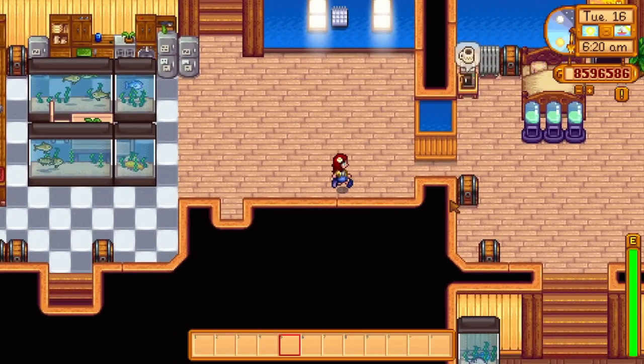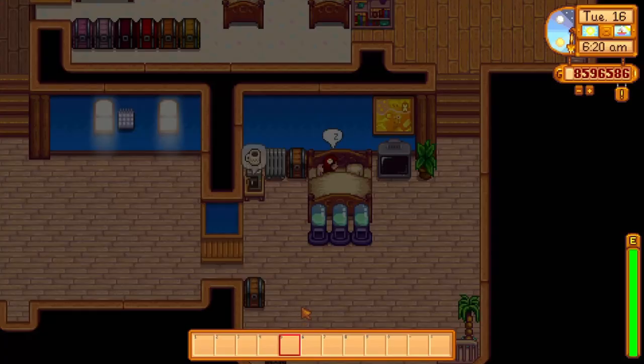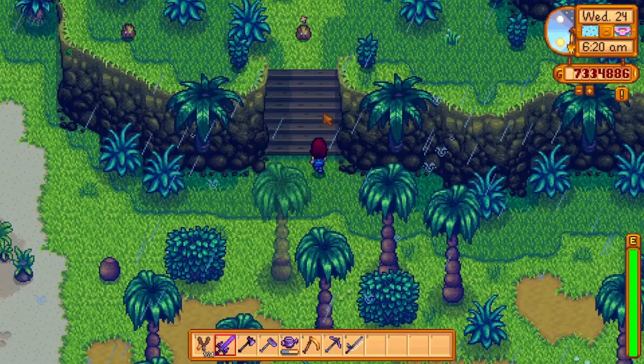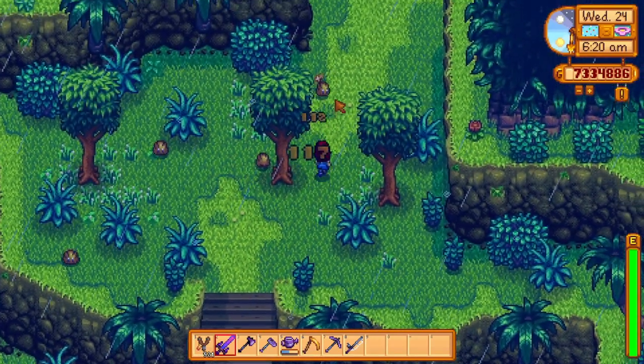Next up, slime eggs. Once you have crafted the slime hutch, there will be a 1% chance that any slime you defeat will drop a slime egg. Green slime eggs sell for 1,000 gold, which is not very impressive. With the 1.5 update, you can now get a tiger slime egg — tiger slime eggs sell for 8,000 gold each. That's a lot of gold, and they are not that difficult to find.